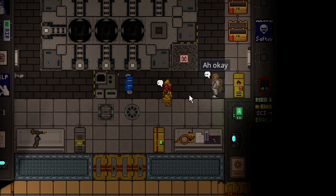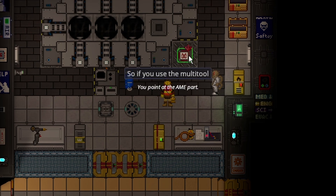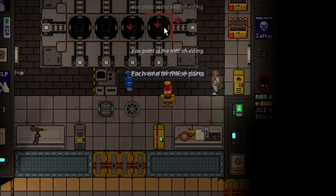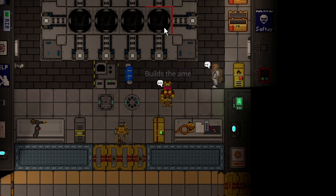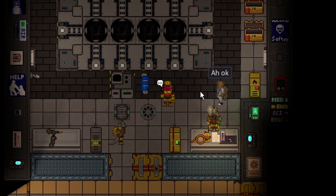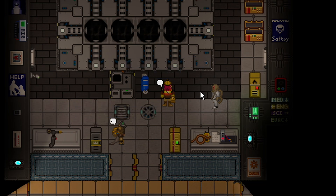To unpack the boxes, use the multi-tool on that, and they'll — there you go. Each one of these parts is just a box. It automatically builds the AME. You just gotta make it in a rectangle or square shape. This is the most common layout. 4x4 is the same result.